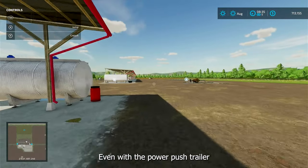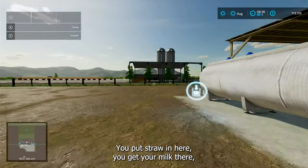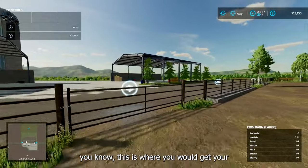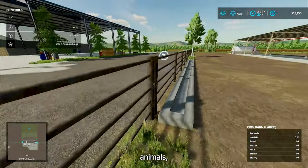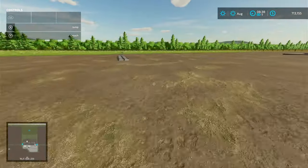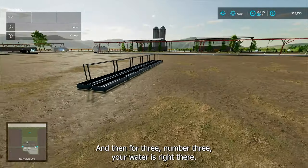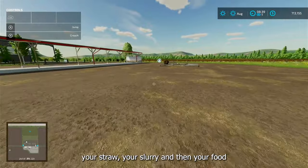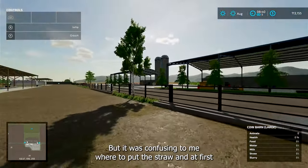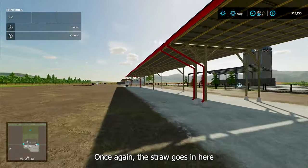For pen two, it's set up the same — straw goes under here, get your milk there, and this is where you load and unload your animals. Your food goes here, but the water is over here on this side, which is kind of strange. For pen three, water is right there and then straw, silage, and food are down here. It was confusing to figure out where to put the straw and water and how it's split between pens one, two, and three.